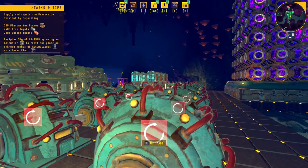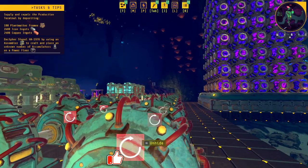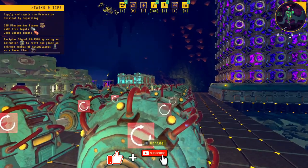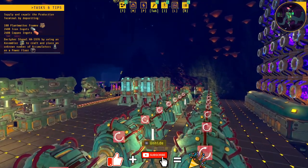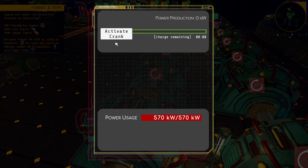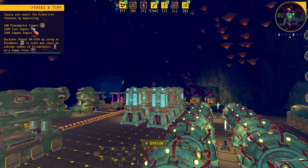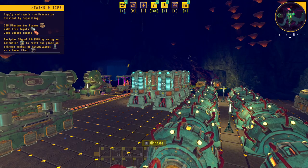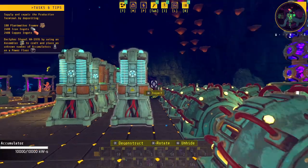Hey everybody, it's BC here and welcome to another episode of Techconica. I've got a bit of a busy episode today. I've been looking at these accumulators - they're actually quite interesting with the little animations they do. You can actually see the power level bars drop, then start the cranks and you start filling up. It starts filling up at the back row first, then moves forward.